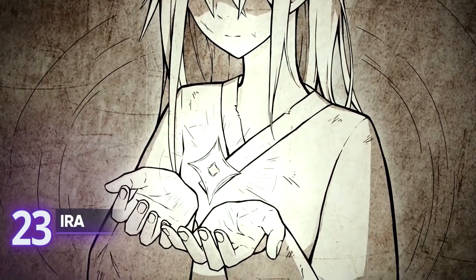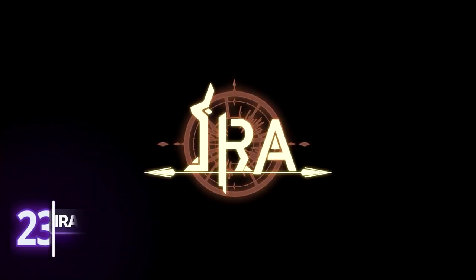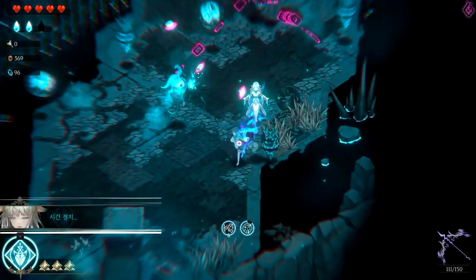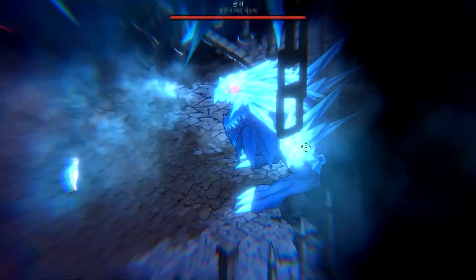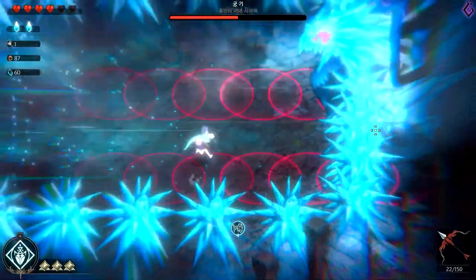ERA — a bullet hell indie title from Abshot. ERA won't be a stranger to players who like Binding of Isaac or Enter the Gungeon. It has both the challenging bosses and the overwhelming numbers of enemies on screen. It has a long way to go in terms of development. While the base biomes and enemy variety are great, the game suffers from shoddy translation work. Luckily, the devs have been fixing most of the game's issues with their continued updates.